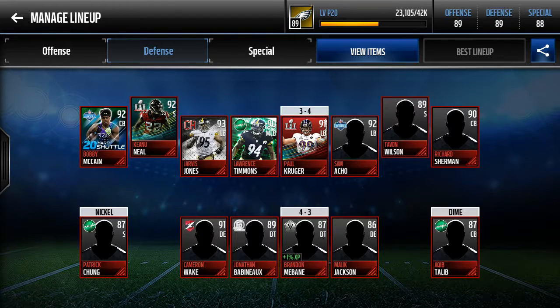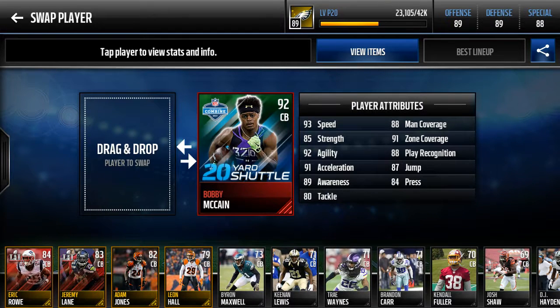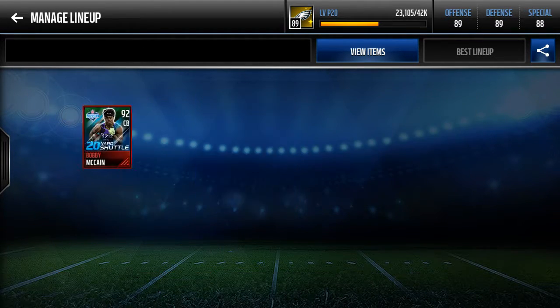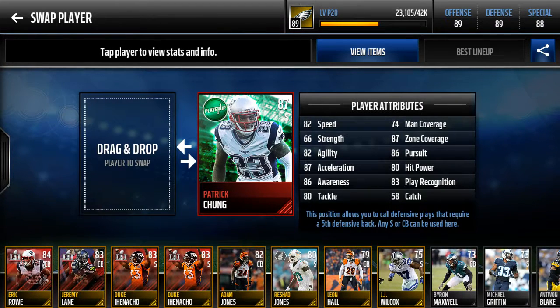The defense — this is where it starts to get juicy. Starting corner Bobby McClain — look at those speed stats: 91 zone coverage, 88 man coverage, good play recognition. Just everything's stacked. Bobby McClain — legendary. I really do like him a lot as a stud.